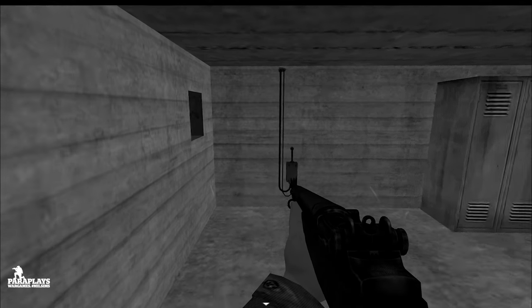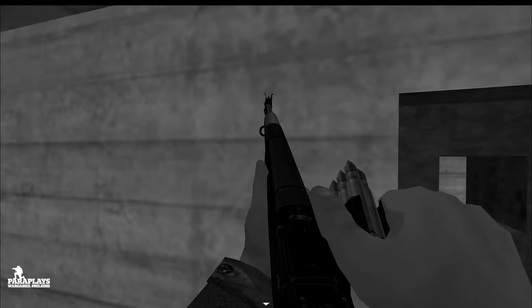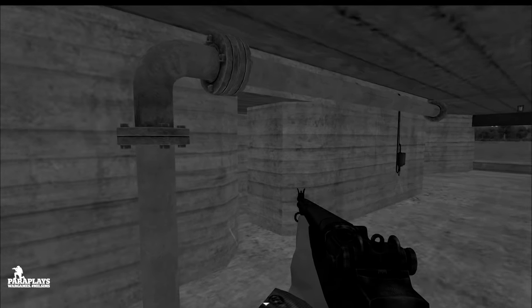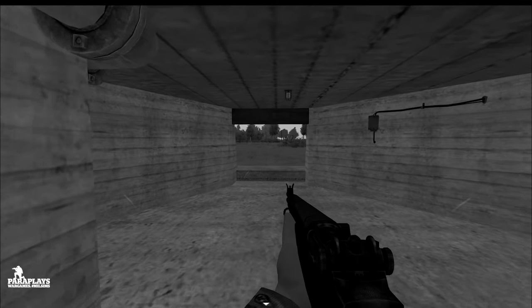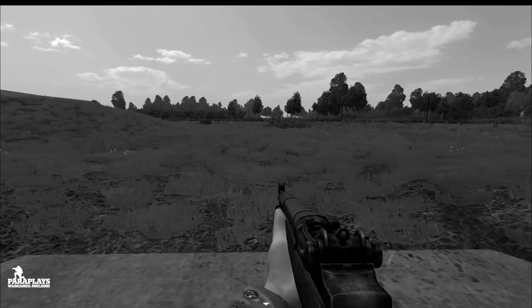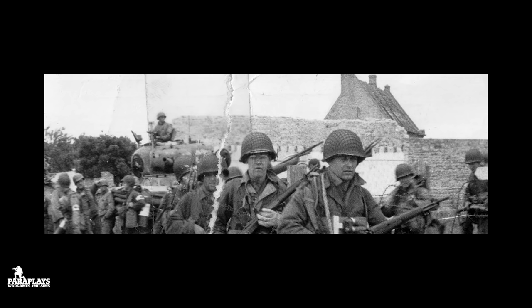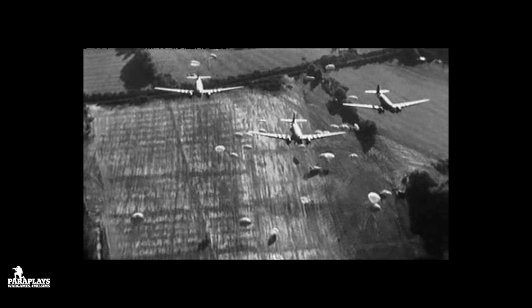At somewhere between 4:10 and 4:20 a.m., part of the assault plan also required three Horsa gliders ferrying men of A Company plus some 591 Parachute Squadron engineers to land within the battery perimeter itself. These engineers carried explosives to destroy the main guns. At an arranged time the gliders were to arrive above the battery and a mortar would illuminate the area around the casemates with star bombs. Around two and a half minutes later, upon a bugle call signal, fire would cease everywhere except for the diversion party at the main gate. A further two minutes later, at 4:30 a.m., as the first glider was due to land, the bugler would sound another signal and the firing of star bombs would stop. The attack would then go in.